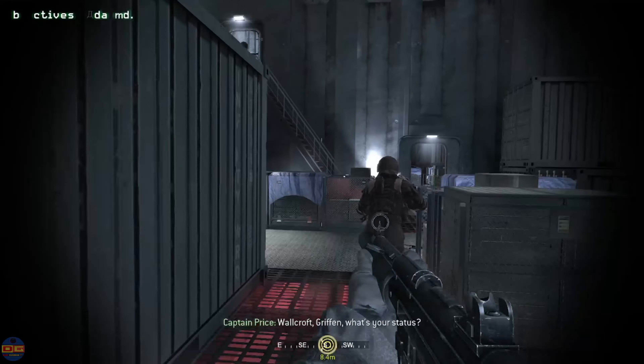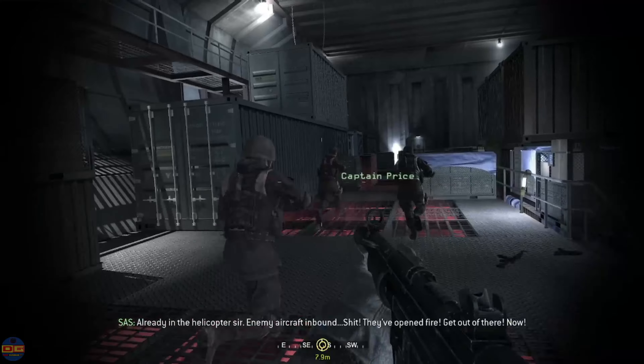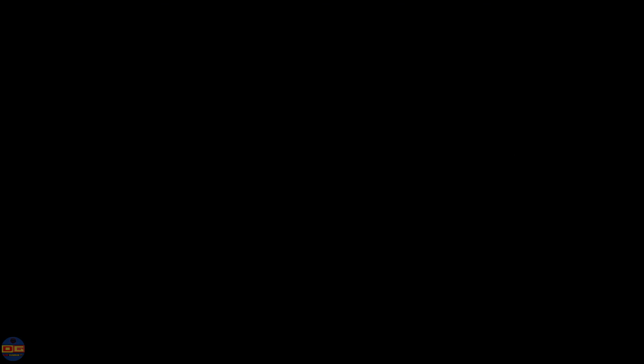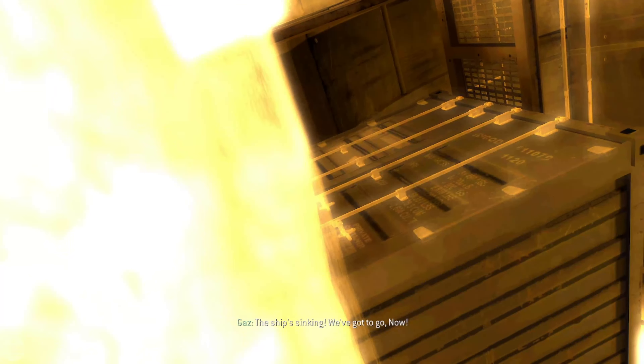Warcroft, what's your status? Already in the helicopter, sir. Enemy aircraft inbound. Shit! Bravo 6, come in. Bravo 6, what's your status? Shit! What the hell? It's sinking! We've got to go! Now!